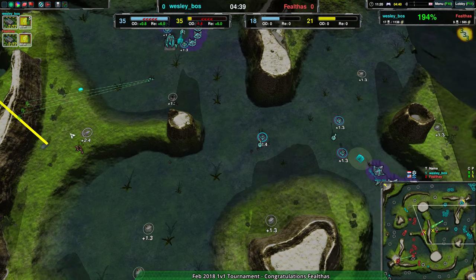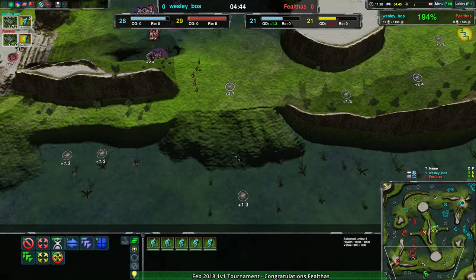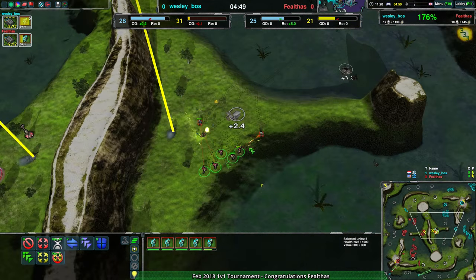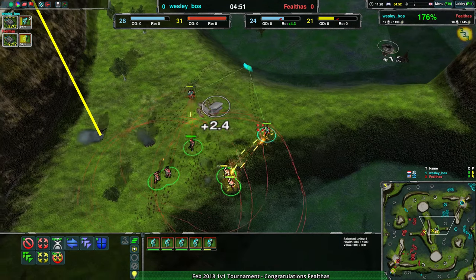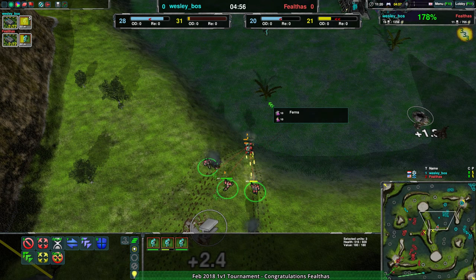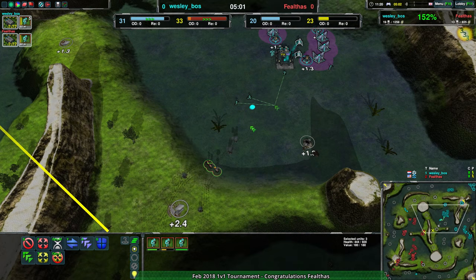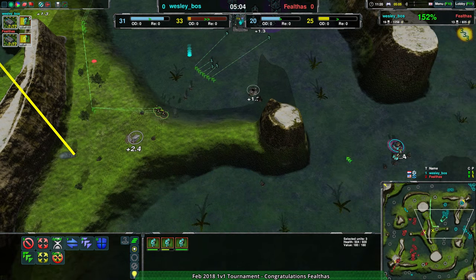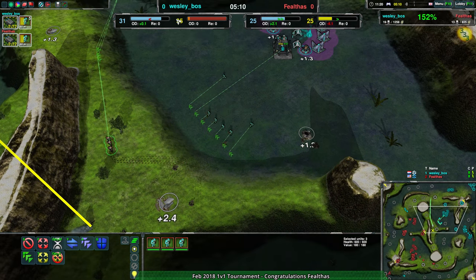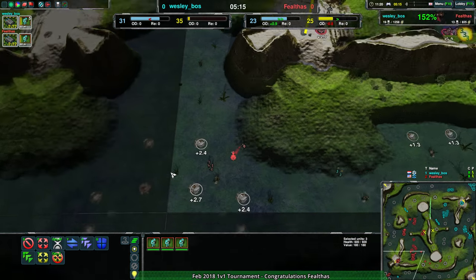Faelthas making sure Wesley Boss cannot do the same. That positioning from Faelthas — in theory that could have gotten rid of all of Wesley's glaives. Wesley doing some nice retreat micro to make sure they don't lose everything for free, but they do lose everything. Now Faelthas is in a position where they can't easily take on these expansions. Wesley Boss only lost one expansion, and a smaller one at that, maintaining a 10 metal-per-second lead.